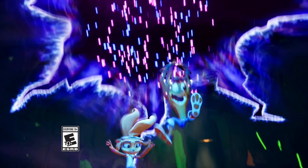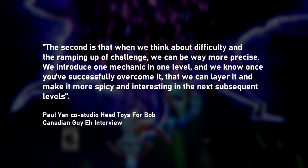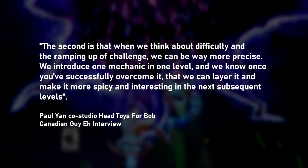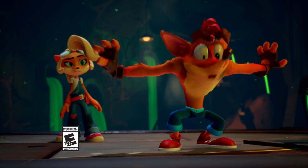This portal seems to signify that we will be entering levels this way. Pollyann, the head at Toys for Bob, explained that Crash 4 will have a linear map design called the dimensional map. As you progress, the game will naturally get harder — that's their approach; they don't want huge spikes of difficulty. Looking back at Crash 1, Road to Nowhere is a good example.